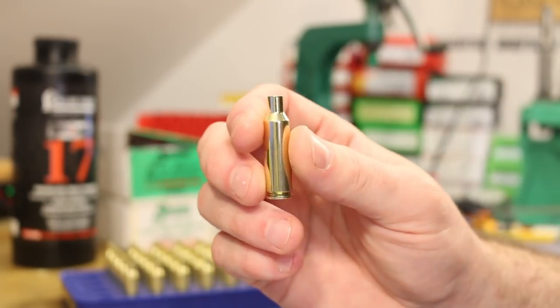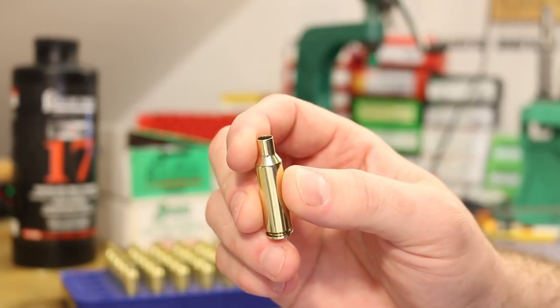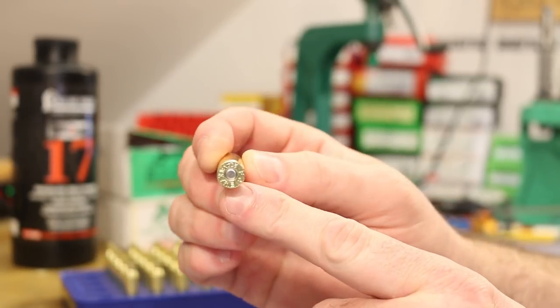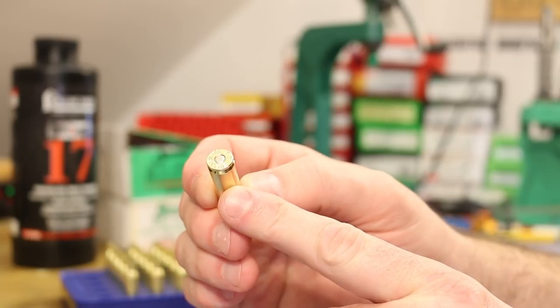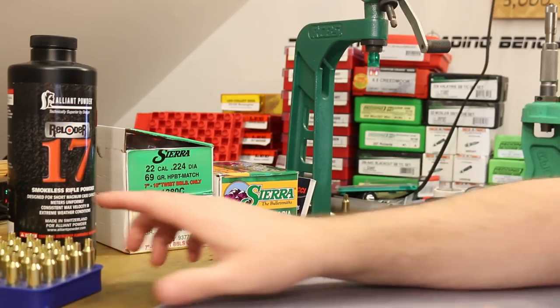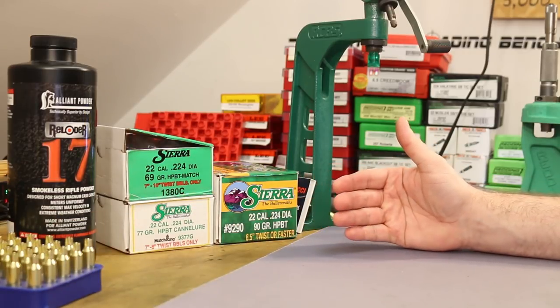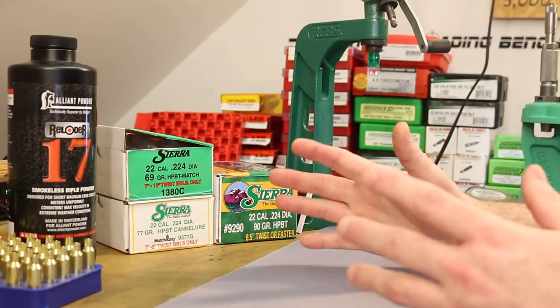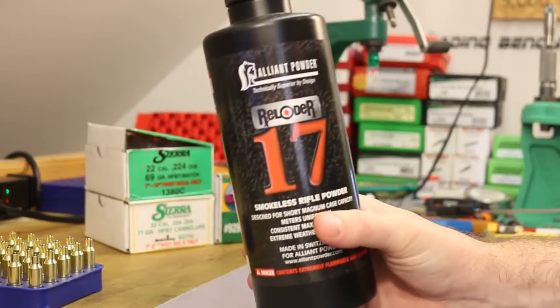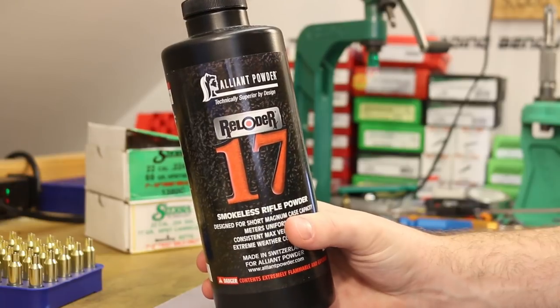These were resized with our RCBS small base die. They've been trimmed, flash holes have been deburred — this Federal brass has some really terrible flash holes — case mouths deburred and chamfered, and I've already primed them with CCI 450 primers. So we are ready for powder and bullets. Unlike the last two videos which have been an hour long, this should be a short one. I'll go ahead and weigh out my charges and see you guys at the bullet seating die.